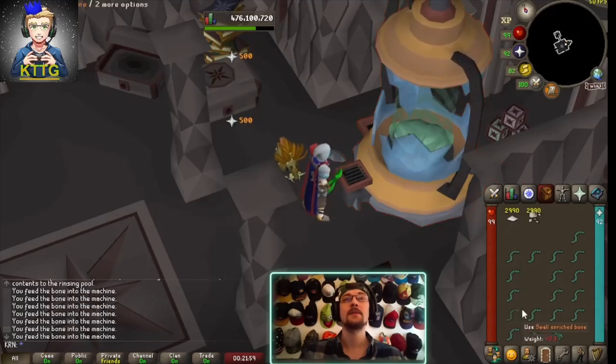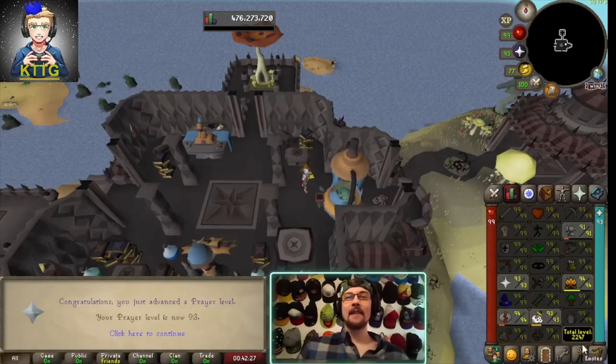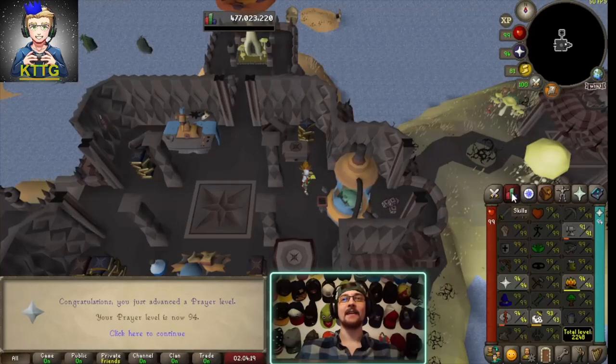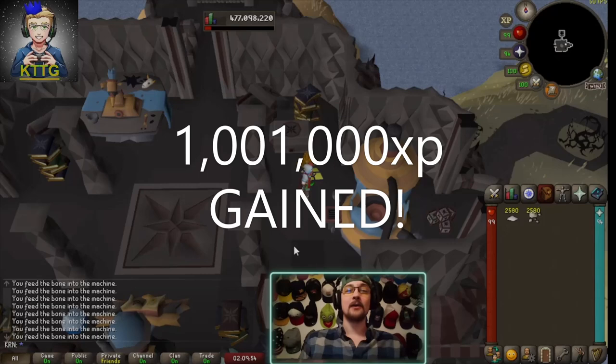93 prayer — that puts us at 2,247 total. 94 prayer — that puts us at 2,248 total. And there it is, our final fossil used on the strange machine, which gave us a total of 533 small fossils, 273 medium, 216 large, and 55 rare fossils. Even though we didn't have the best RNG at Herby, we had crazy rare fossil RNG.